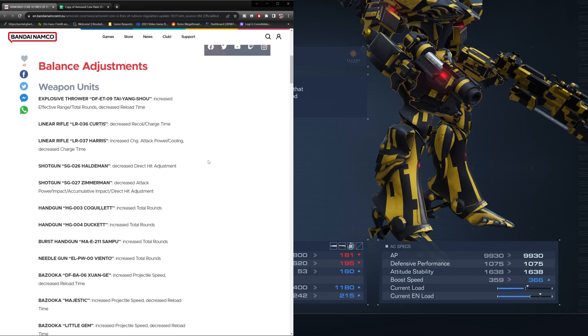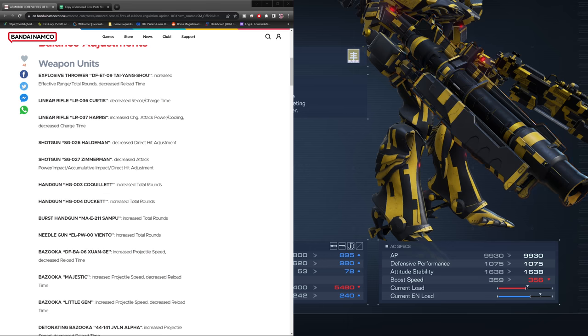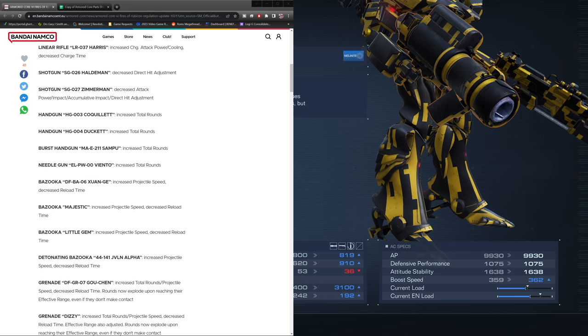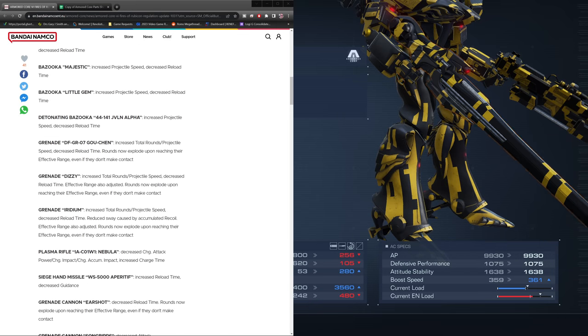Bazooka 1G got increased projectile speed and decreased reload time. The Bazooka Majestic also got increased projectile speed and decreased reload time. Same with the Bazooka Little Gem. Pretty much sweeping changes across the board for all Bazookas. The Detonating Bazooka also got increased projectile speed and decreased reload time. Looking at grenade launchers — the Go Chen got increased total rounds, projectile speed, decreased reload time, and rounds now explode upon reaching their effective range even without making contact.